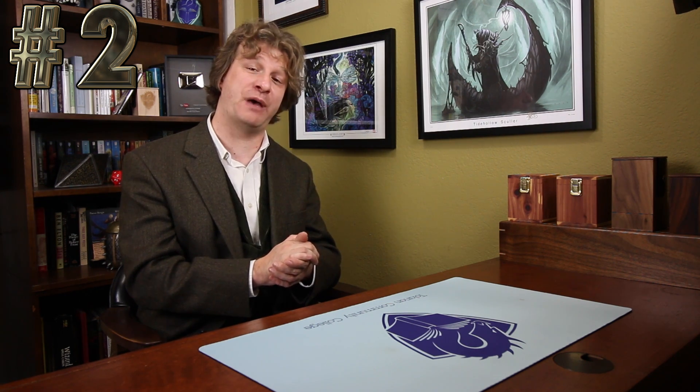Now, as always, number two and number one are really, really close and fairly interchangeable. But this time, our number two and number one spot are actually linked, because these two cards being present now in Modern give each other extreme relevance and extreme strength. That's because Eldritch Moon is finally bringing Spirit Tribal into Modern, and I think our number two slot is going to be a key piece of that deck — and that, of course, is Spell Queller.